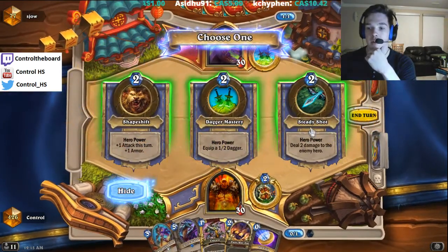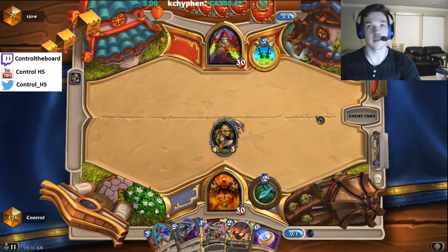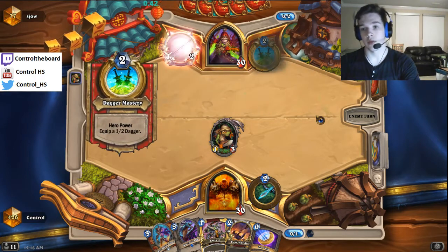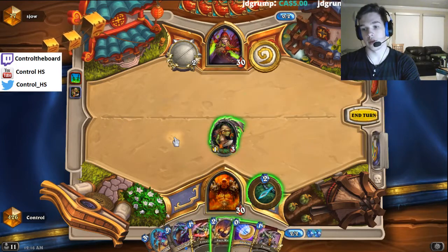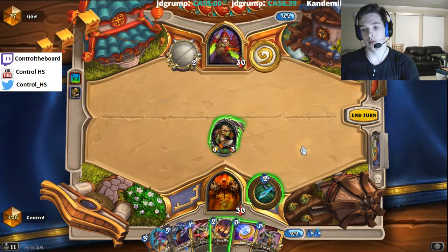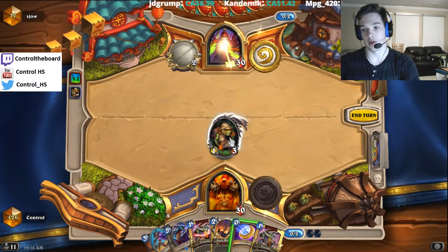Right off the bat I'm gonna go for a steady shot — it's really good against rogue. The only healing they have is one or two Earthen's. We just want to play like a beatdown deck. Don't even want to equip the war axe here, I don't think. I don't want to tempo ghoul either. Probably want turn four Azure Drakes, so probably just gonna hero power and swing face with the Finley here.